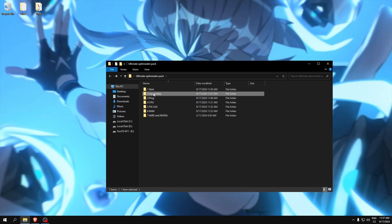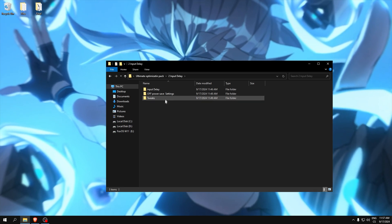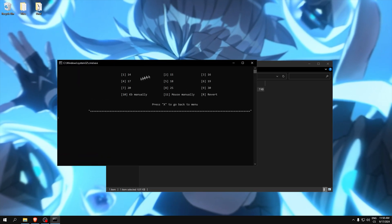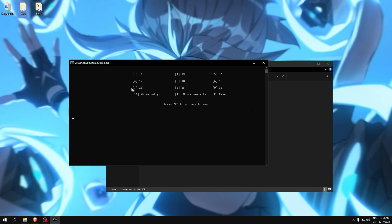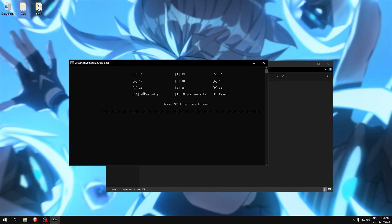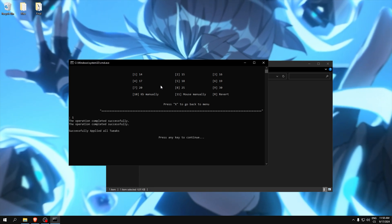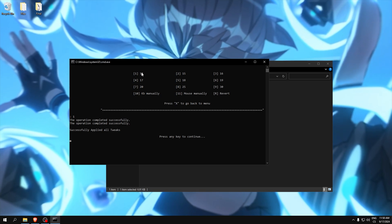The input delay folder contains tweaks to get the lowest input delay. Start with the mouse and keyboard subfolder. Open it and you can see numbers — these set the priority for your keyboard and mouse. I recommend using 17 or 14 for keyboard and 17 for mouse. This was set for both keyboard and mouse, so we now have this priority.